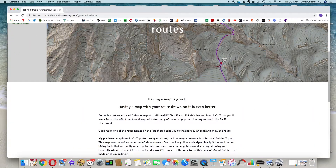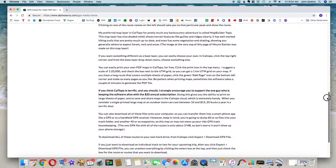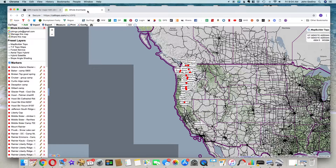This page covers how to actually use and print some of these tracks — pretty much what we're going to cover in this video. At the bottom, click 'let's go to CalTopo.' This opens CalTopo and the file I call the whole enchilada in a new browser tab.